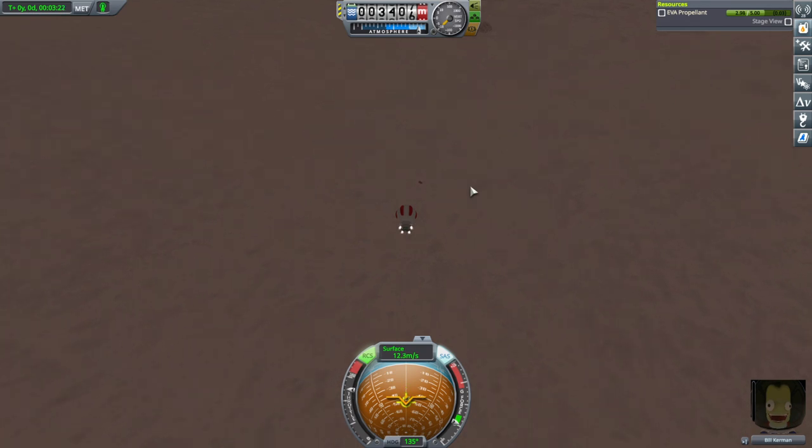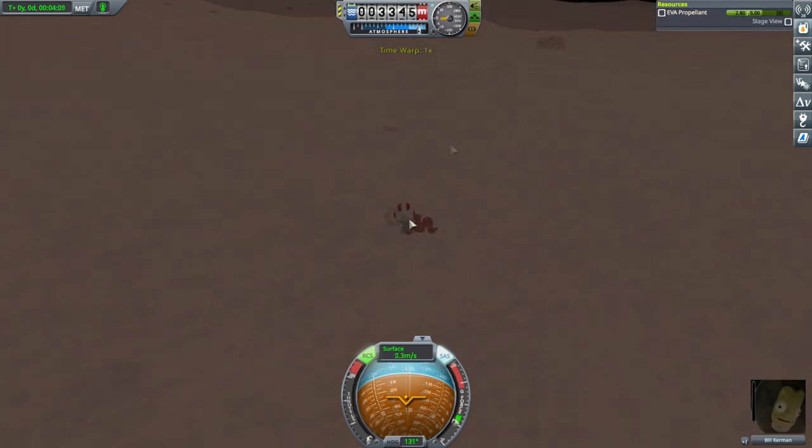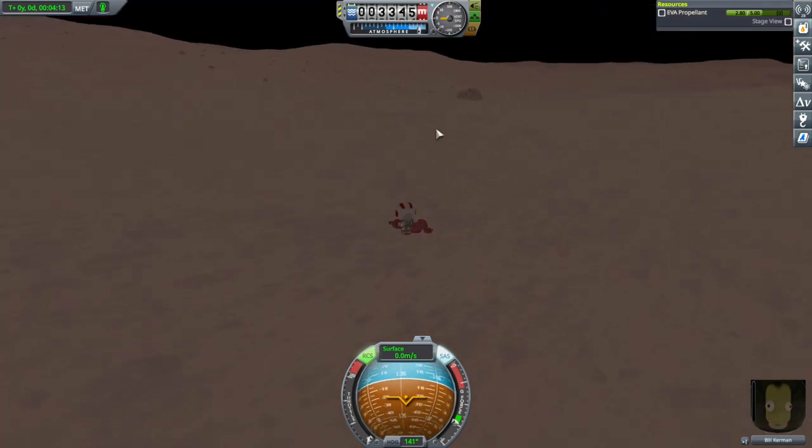Oh, those are probably berries again. I'm falling too fast. That gives hope though — they didn't say anything about berries at the poles. Yeah, they're blueberries. Well, then maybe the other thing is a Duna Stone.